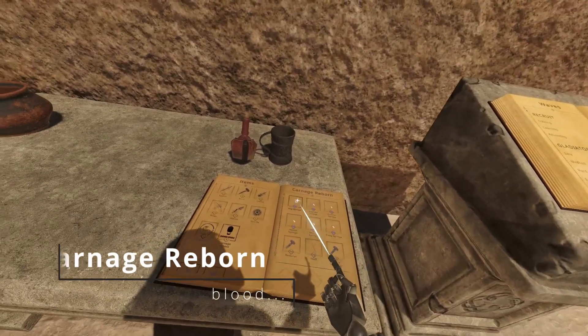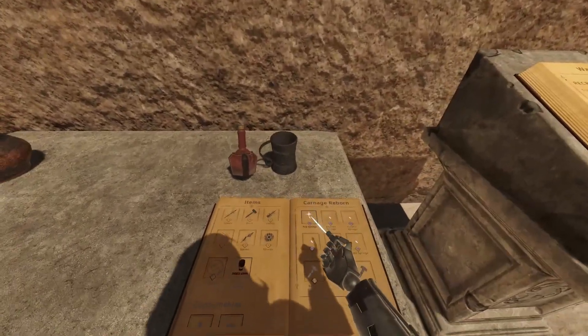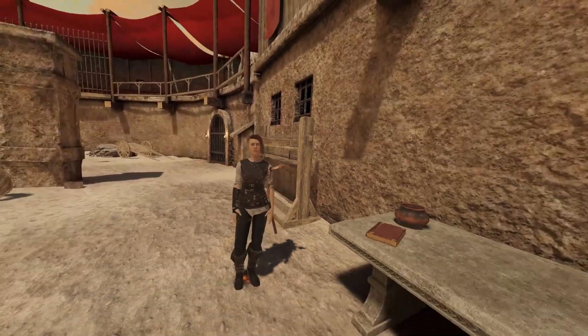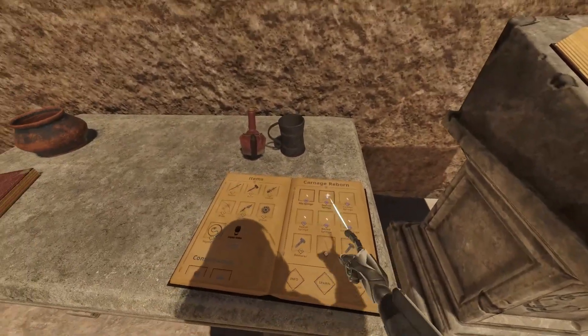If you download the Carnage Reborn mod, it'll give you just a bunch of different more realistic stuff. You can also get these — like that one was an alley syringe.